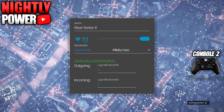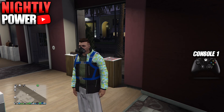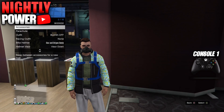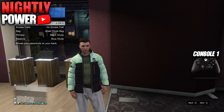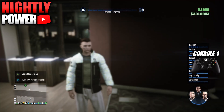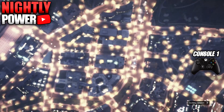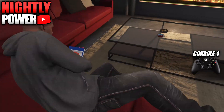Now go back to Netcut and reconnect the connection on Console 1 — set incoming to 0 and double-click on the Wi-Fi icon. On Console 1, remove the parachute off the outfit, wait for the orange loading circle, and then go into story mode. When you get into story mode, start up an invite-only session.